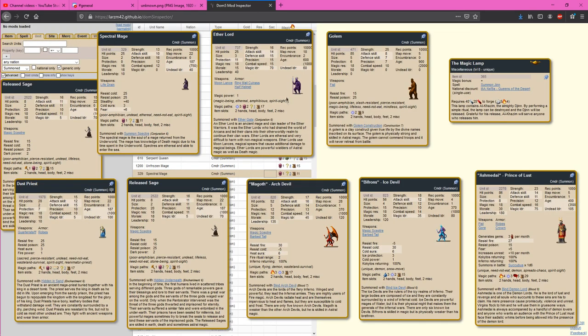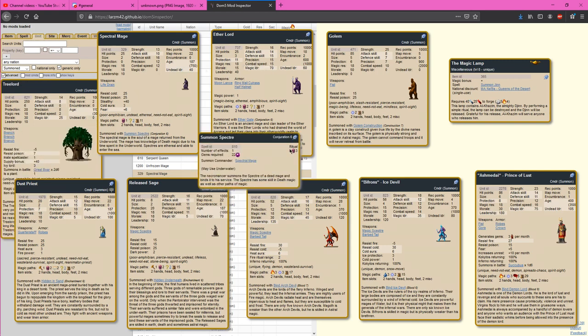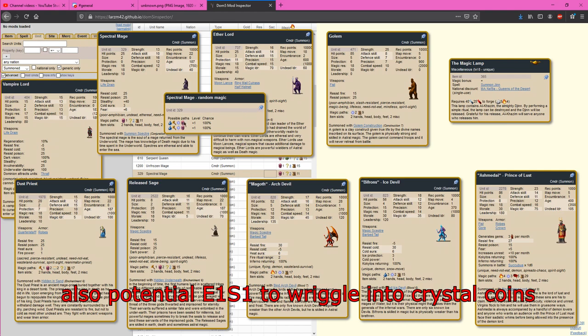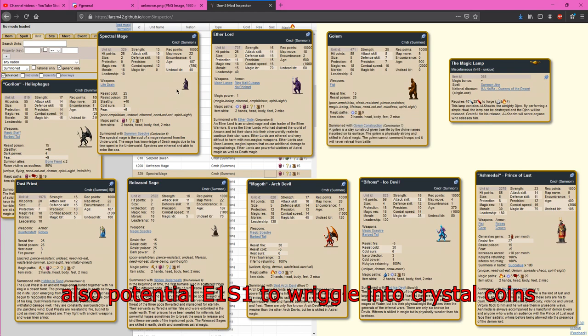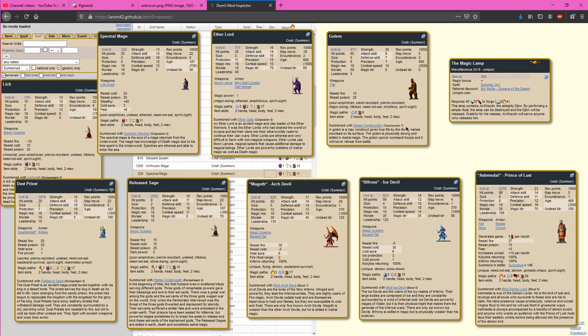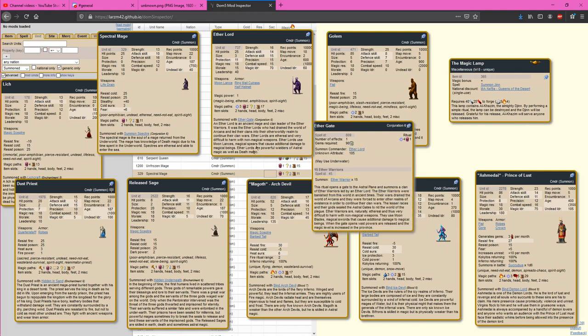For Astral, by far the most common way to break in through summons is with Spectral Mages at D3 — about a third of these are going to have at least one Astral, occasionally Astral 2. Aether Gate is really expensive at Conjuration 6 with a restrictive cross path, but could be crucial for climbing high Astral — one in four of these are going to be Astral 4. Astral 4 is really important because if you can make Starshine Skull Caps and Crystal Coins, you can put them on an Astral 4 Aether Lord to get Astral 6, build a Ring of Sorcery, equip it, and reach Astral 7.